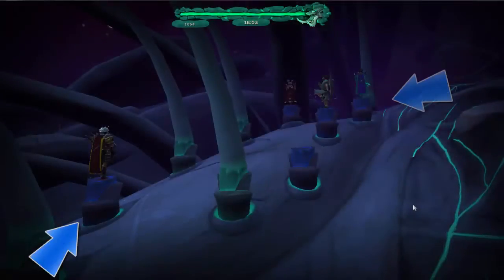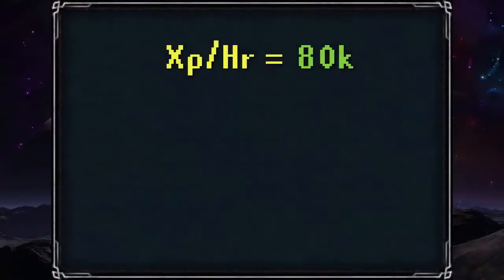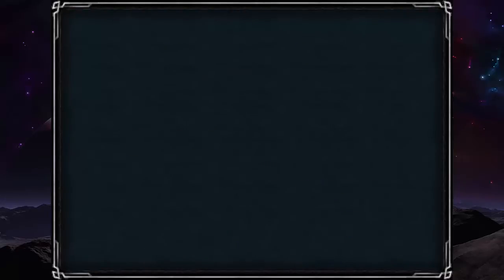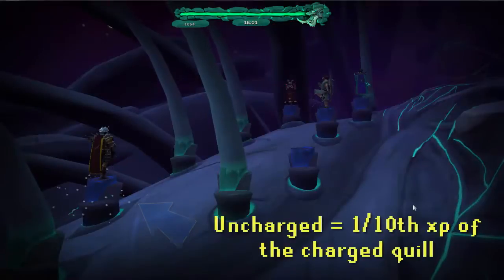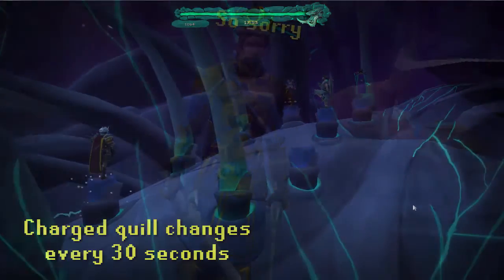With the agility quills, you can gain upwards of 80k experience per hour at level 90 agility and above. Since the XP scales per level, simply multiply how much experience you get per action by 2,550 and that'll be a reasonable estimate of experience per hour. You simply want to stand on the quill that appears to be electrified, otherwise you will get a tenth of the experience you normally would. Which quill is electrified changes every 30 seconds, so be on your toes or you will be wasting your time.